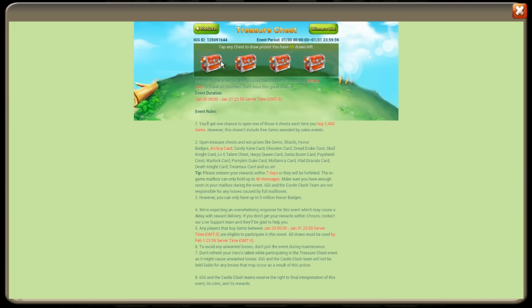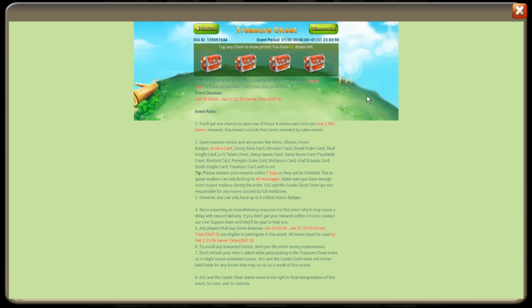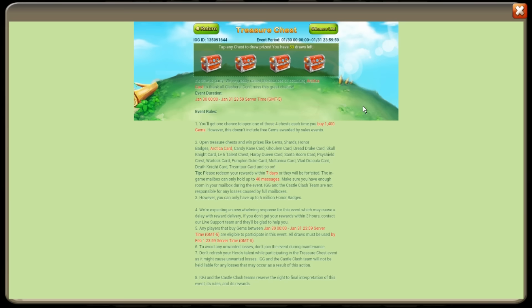We still got 69 draws left. 40 shards, 100 gems, Pumpkin Duke card — I believe that's our second. 1000 honor badges, 150 gems, Pumpkin Duke card — that's our third. Sideshow Crest one, so we are a Sideshow Crest two away from getting a whole set off of this, which we probably won't get because that two is elusive. A Trentar card. Another Pumpkin Duke card — Pumpkin Duke isn't that crazy to get off these events anymore. 40 shards, Trentar card again.